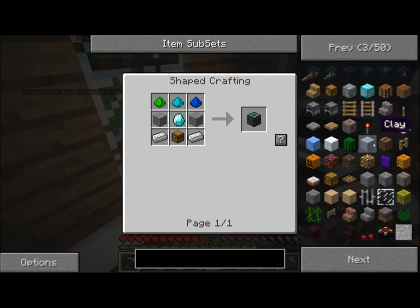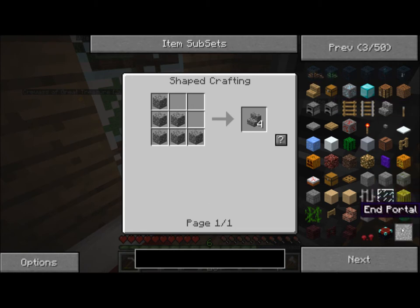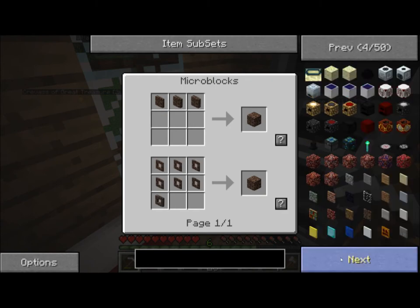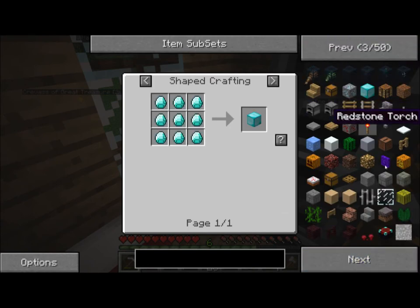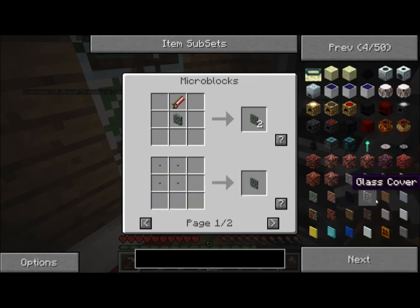I just realized that this NEI doesn't let you click and give yourself items — it's just recipes. I didn't know that. I guess you learn something new every day. But when you click on these, it doesn't fill up your inventory with cheaty items. This is really helpful. I'm very pleased, actually. See you guys in a few seconds.